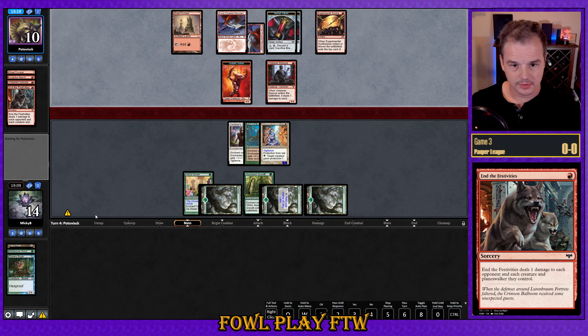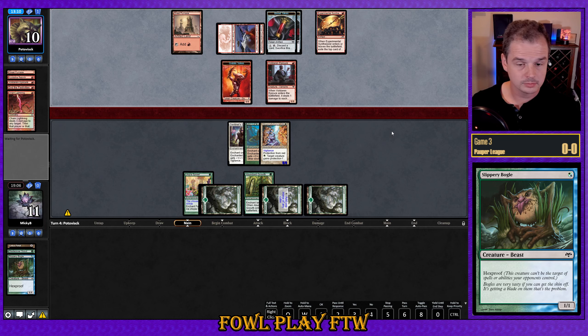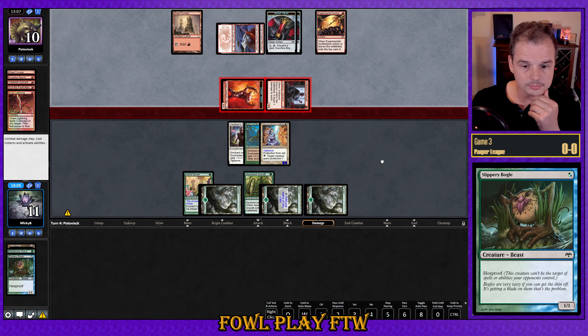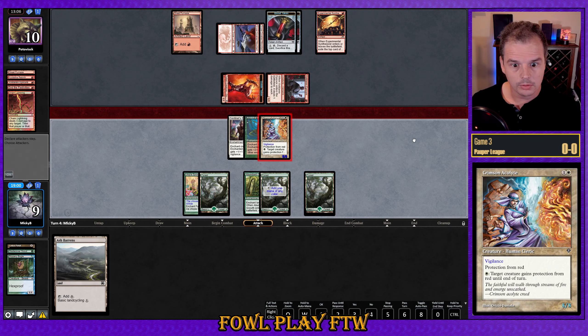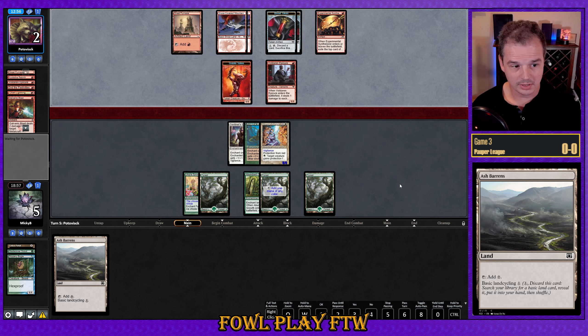Opponent plays End the Festivities, dealing damage to us and wiping away our Bogle. Chain Lightning at us — we'll go ahead and take that, down to 11. We're one enchantment away from winning this, so I guess our opponent's just praying that we brick. I should have blocked one of those — I don't know what I was thinking. Off with the fairies apparently — that's two misplays this match. Fortunately for our opponent, we draw Ash Barons. Galvanic Blast to our face. If we die to another Galvanic Blast or Fire Bolt it's our fault because we didn't get that extra block in last turn.